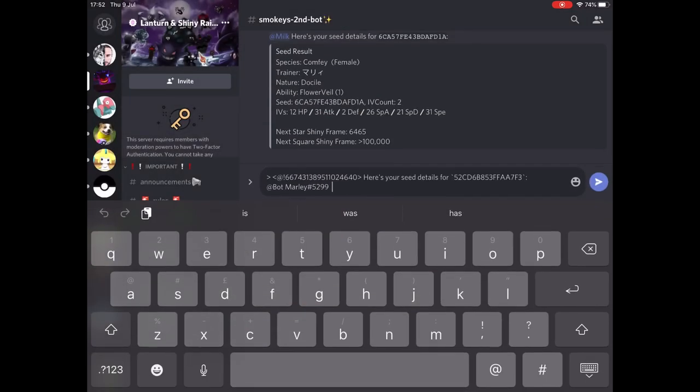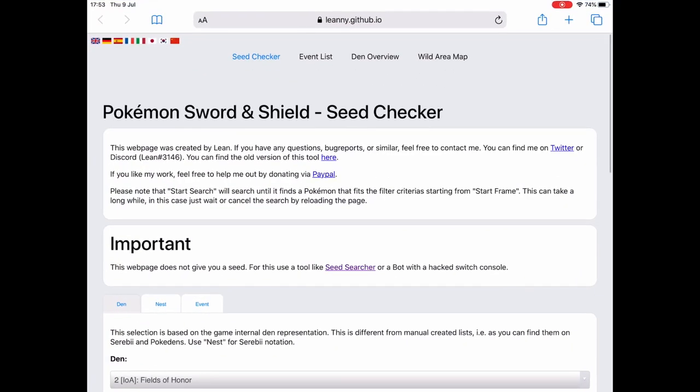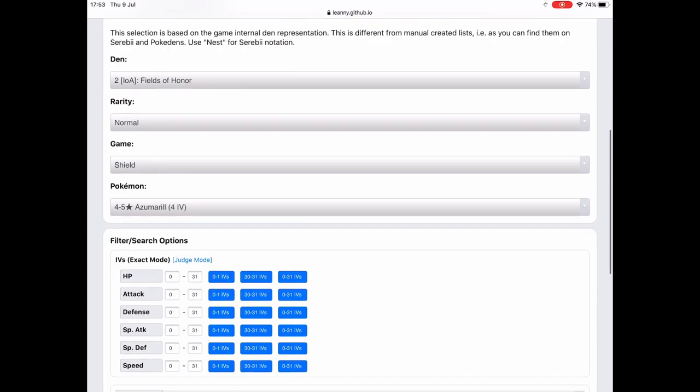By the way, if you want to check all of your IVs in that seed, all you have to do is copy the seed and go to the Liani GitHub Seed Checking website. It gives you all the filters there, etc. I do that sometimes when I go for my Square Shiny Seed, so it's very well recommended.